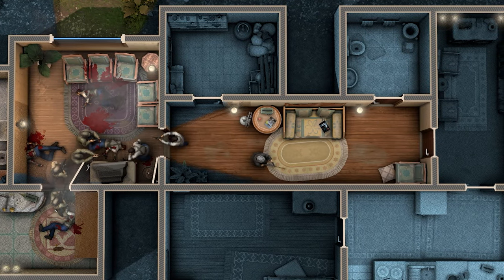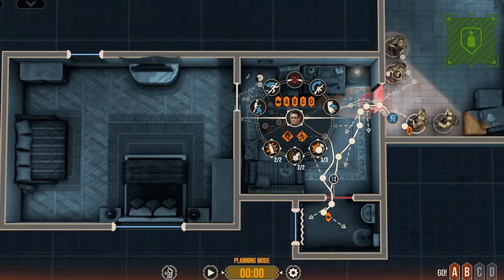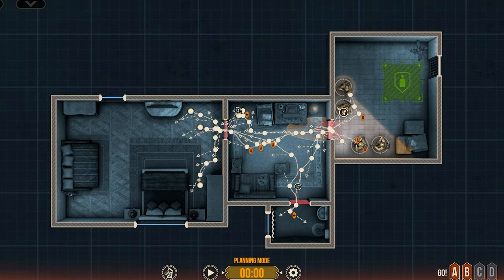Apart from visible changes in the 3D modeled environment and advanced AI diversities, DoorKickers 2 features adjustable movement, which allows for a manageable tempo of your troops and facilitates path decoration in the planning phase.